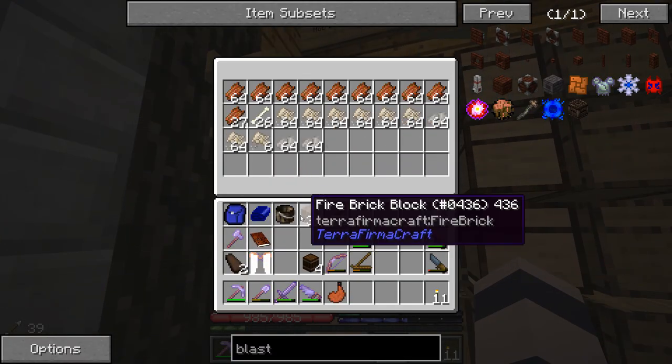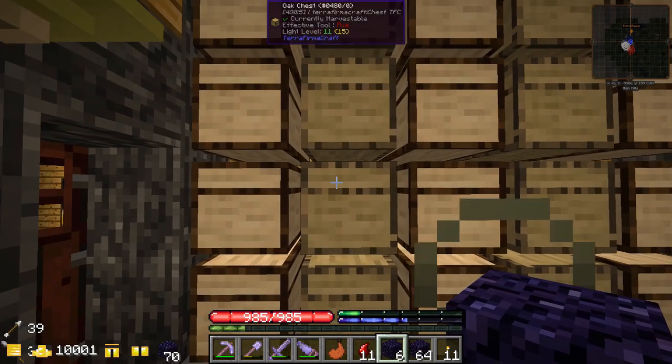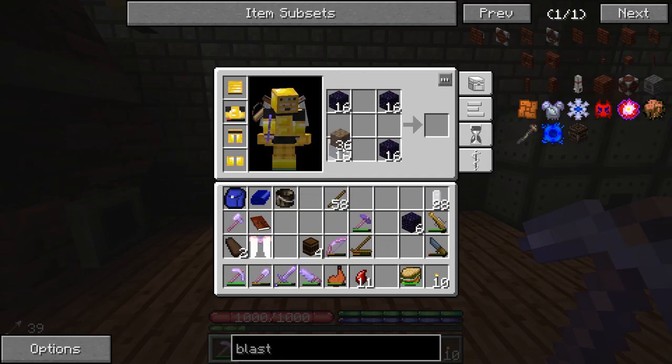Oh, it's the fire bricks! And here's the rest of it — why did I put that in here? That doesn't make any sense. So we've got to make a multi-block structure, a three by four by three, and it says it's got to be hollow. These are like gas tears, blaze rods, and redstone I think.